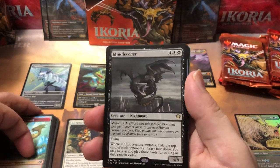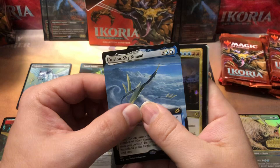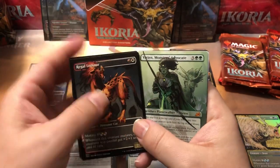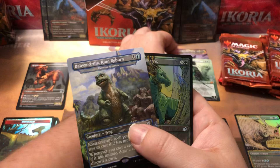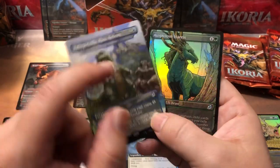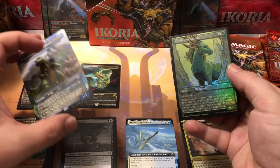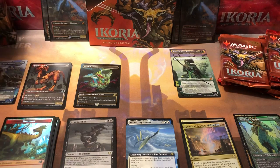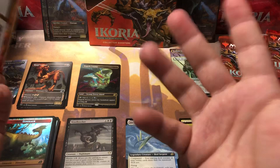Moving on — got a Mine Leecher as our commander rare. We got a Yurion Sky Nomad as our extended non-foil, and an ultimatum as our foil. Still not off to a great start like the last box. We got a Vivian for our extended art — second mythic. Then a baby Godzilla, and he's not even foil. That's my biggest gripe with these boxes: that secondary pack should always be foil, and I think they should all be rares or mythics in that slot.